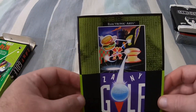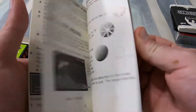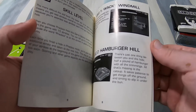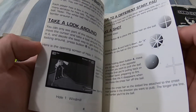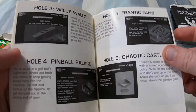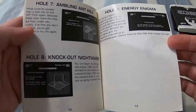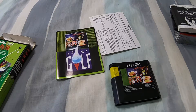The manual, like the box, is a standard EA format at the time and doesn't really have a whole lot to it. Granted, there's not exactly a whole lot to explain about this game, as it's pretty much just virtually playing mini golf with up to three of your friends. However, it does do a good job explaining the general gameplay, and features a decent amount of screenshots and diagrams, and does have a write-up on every hole in the game to explain what's going on.